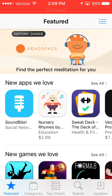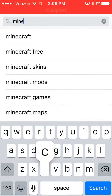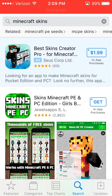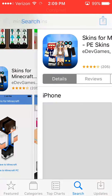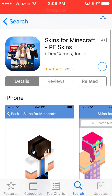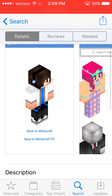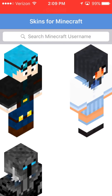This also works on Android. First, you go to Minecraft Skins. You want to go to this one, and then you download it. It's free, and now you open it.